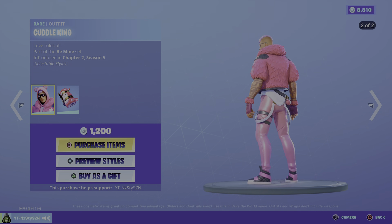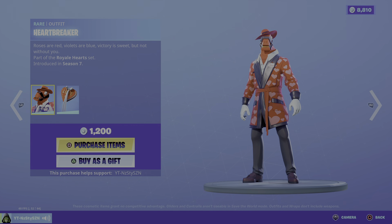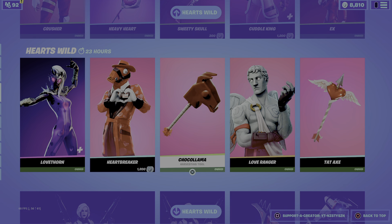We've got Bullseye — I'm not a fan of the skin — it's 800. We've got X from Chapter 2 Season 1 at 800. We've got Lovethorn from Chapter 2 Season 1. Heartbreaker from Season 7 at 1200. Chocolama — it's actually a clean pickaxe — at 500. Tatax sounds amazing, from Season 2 at 800.